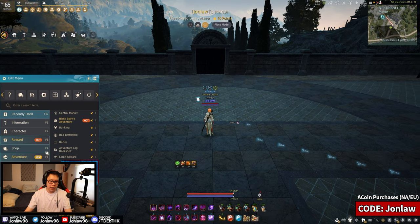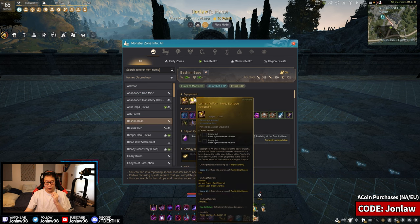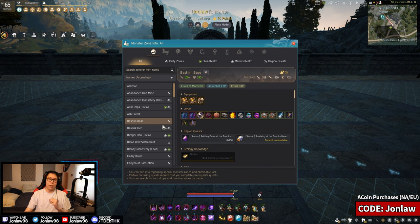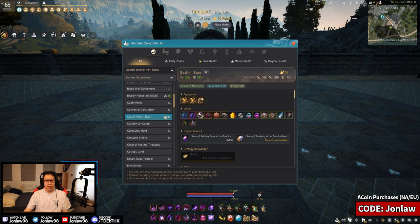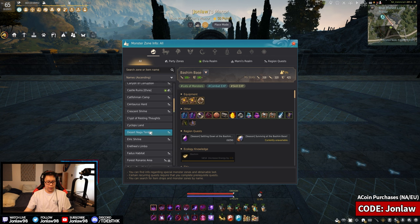If you look at the monster zone info, you'll see some zones drop different artifacts and you're probably focusing on a specific one. From my experience grinding all the spots over the years, I realized that the drop rate for focusing down individual artifacts is slower than just grinding for general ones. In my opinion, the best place to go for artifacts in general is Kratuga.